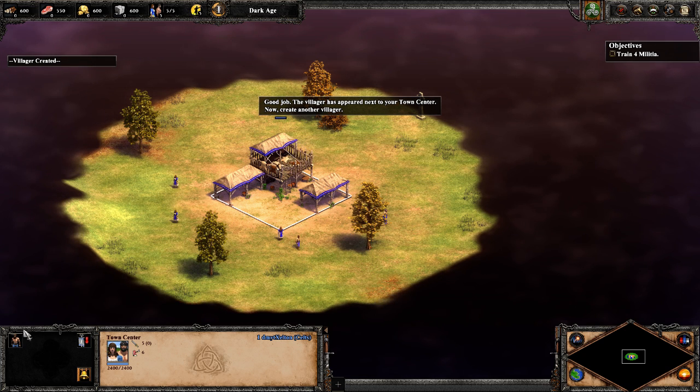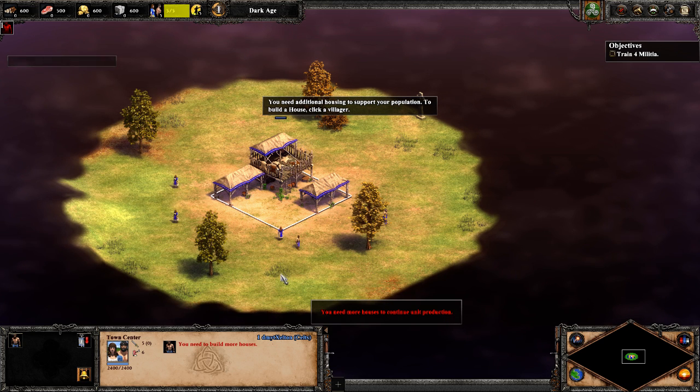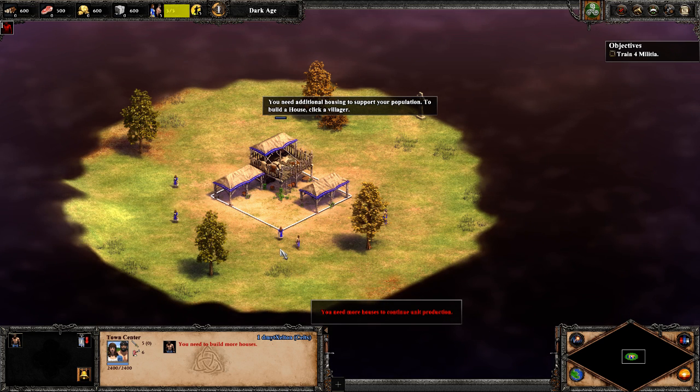Now create another villager. You need additional housing to support your population. To build a house, click a villager.